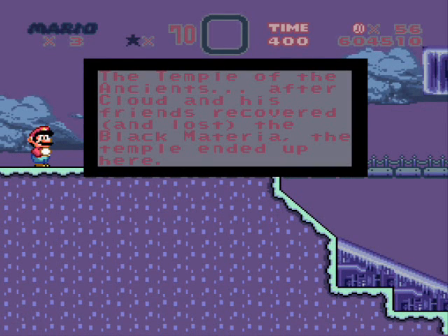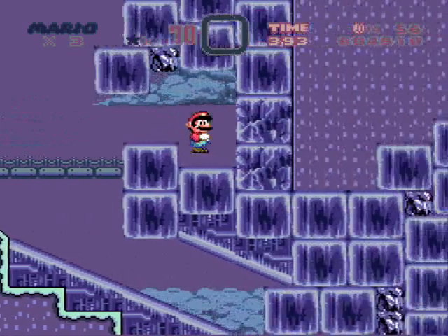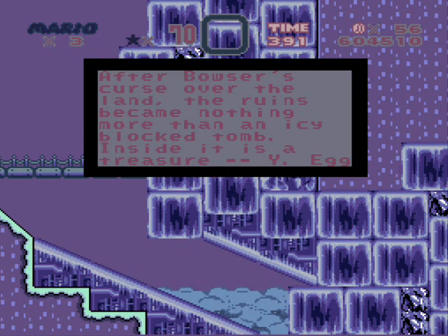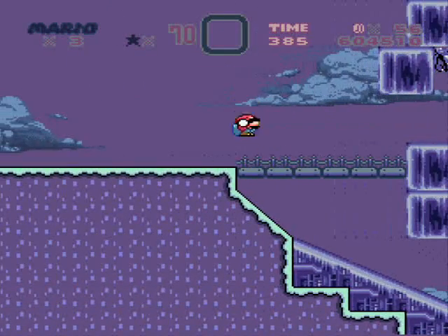Temple of the Ancients — after Cloud and his friends recovered and lost the black materia, the temple ends up here. Wait — Cloud? Is this a Final Fantasy reference? I don't know, is it? That the Bowser's curse over the land, the rumors became nothing more than an icy blocked tomb. Inside is a treasure... a Yoshi egg. Do I need fire for this?